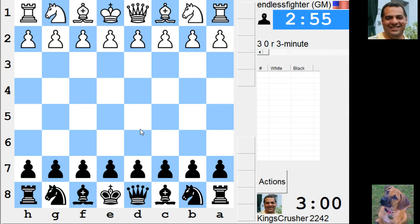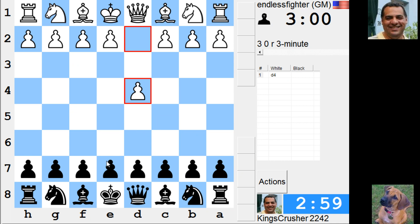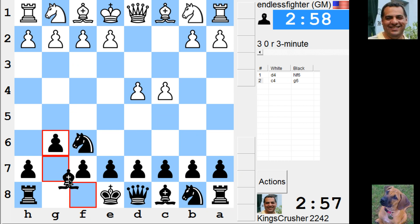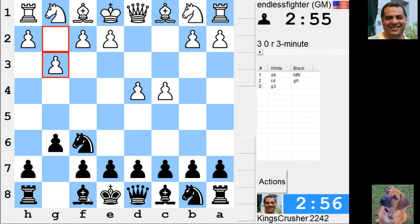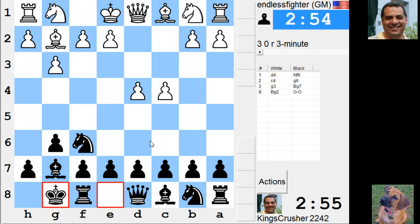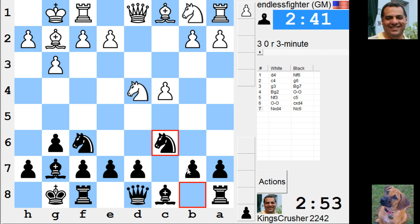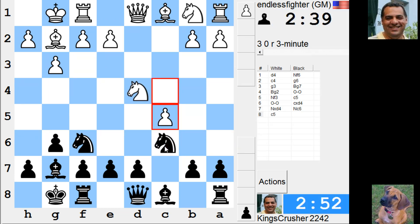Welcome to another mega exciting three-minute auto pairing. So Endless Fighter — I'll try just a King's Indian Defense. Suspend the interest for a bit. Okay, yes — restrictive move, okay, annoying.